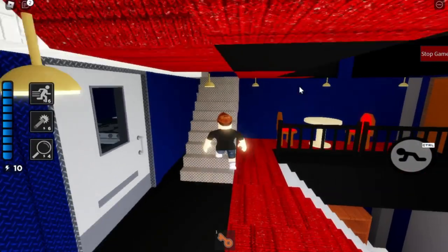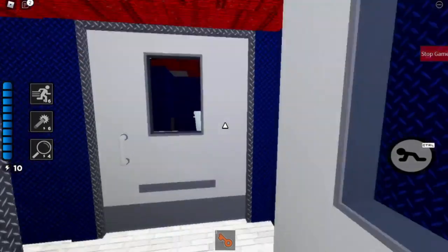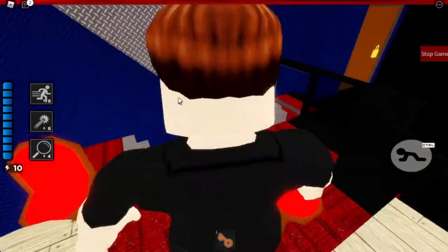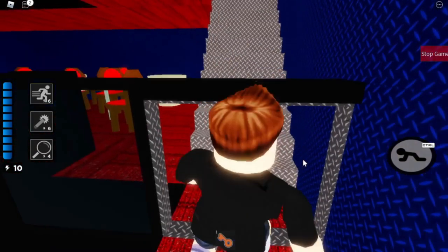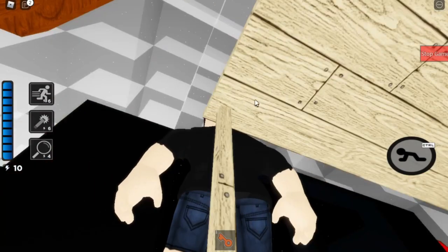Heading up the stairs — bathroom back here, single stall obviously. And we have another layout with nothing other than tables right there. We also have this little crouch point: if you have the yellow key, you can plank your way from area to area. The final level takes you to this giant beautiful dome.